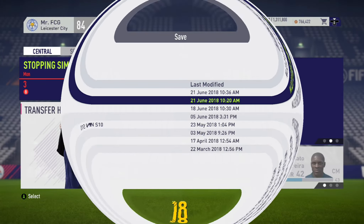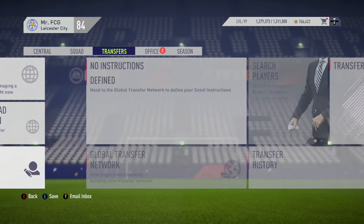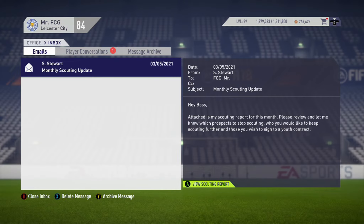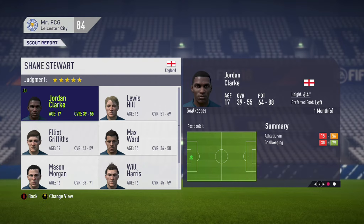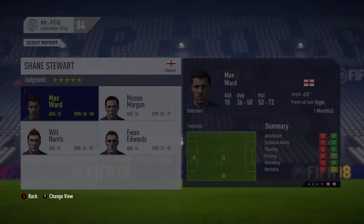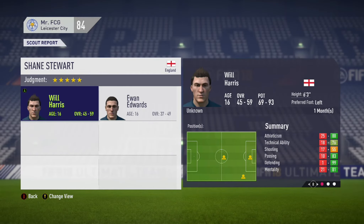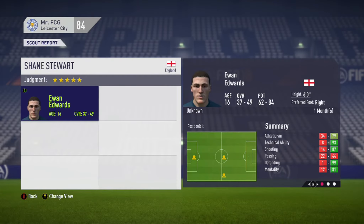Repeat this process for the scout reports: if you've got players you're interested in, add them to your youth academy; if not, load up the previous save and try again. Here's my final scout report coming in from Shane Stewart scouting in England. Jordan Clark — potential too low, reject. Lewis Hill — good potential, right age, definitely add him to the youth academy. Another player at 15 years of age — reject. One more with decent potential and the right age — add him to the youth academy as well.